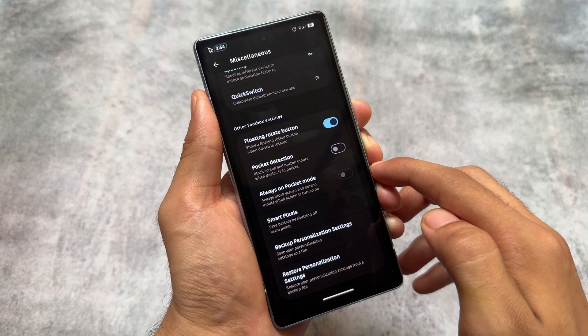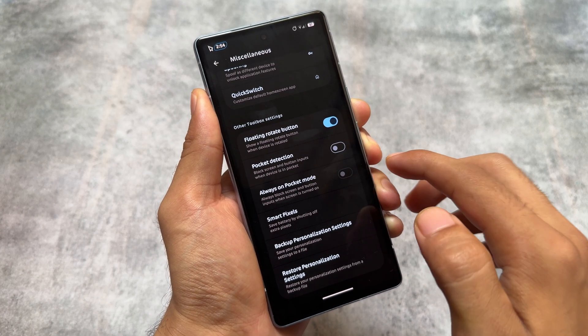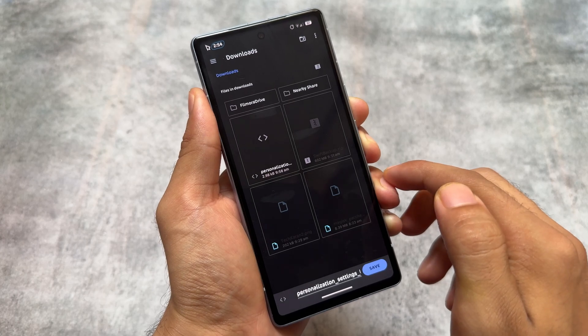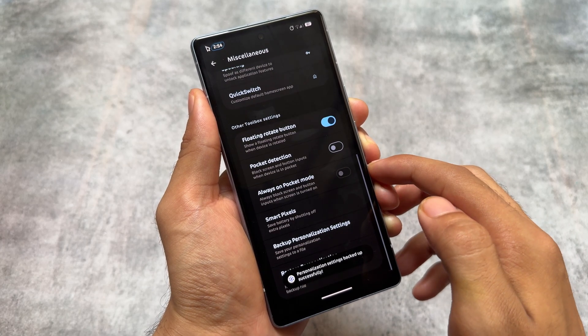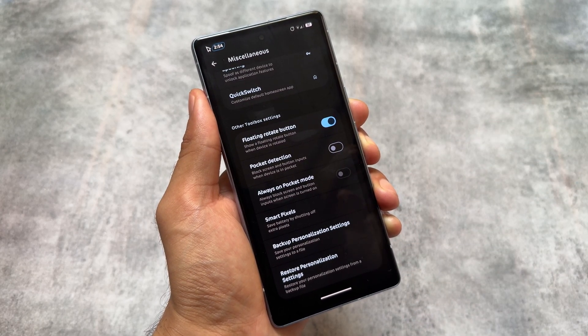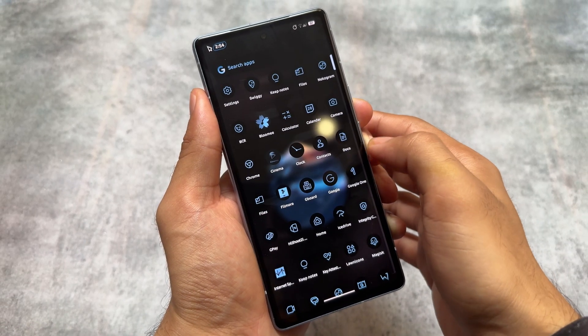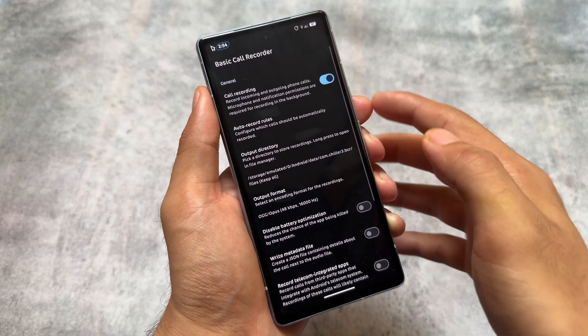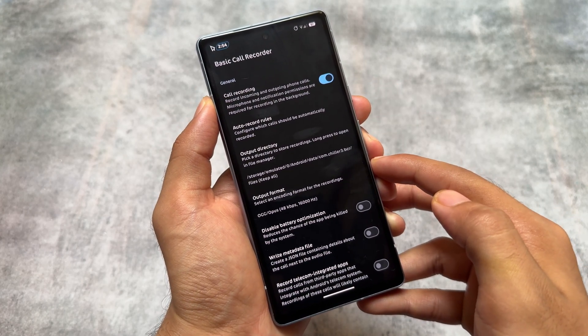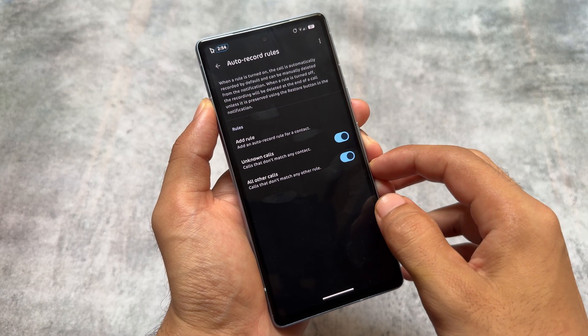One of the features I missed in my previous video is the backup personalization settings. In my opinion, this is one of the best features. When you are using a highly customizable ROM, you can forget which customizations you have enabled. This feature lets you take a backup of all your settings, which is very useful.